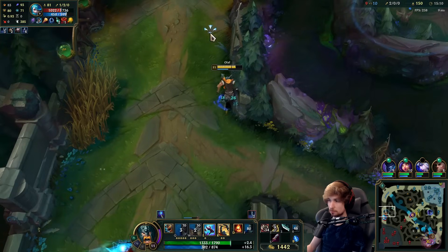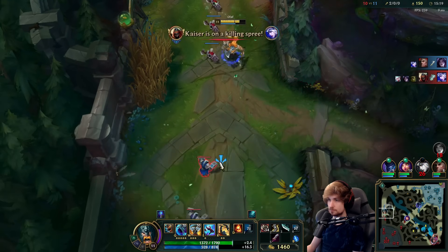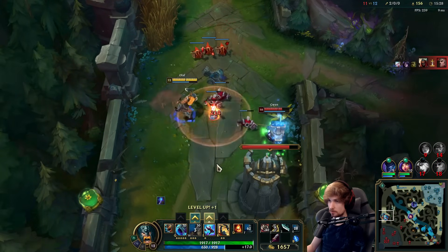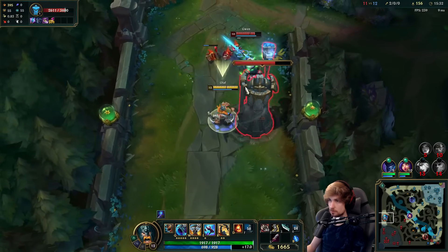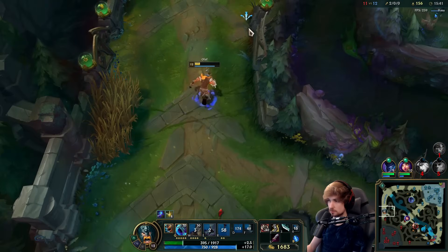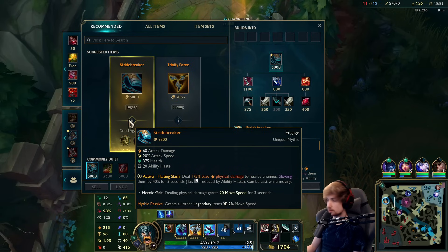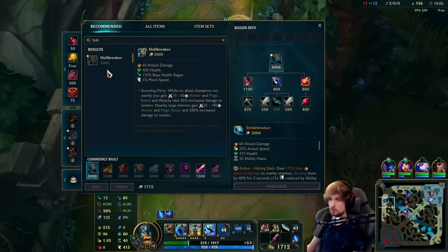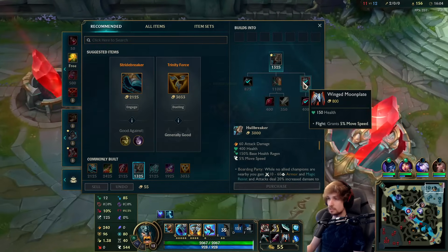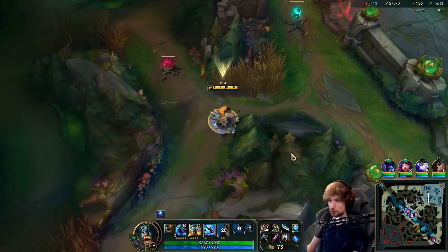The only thing preventing me from dominating Gwen now is that Zed. We push it out all the way and start forcing power plays. We push him out but he gets away this time — not next time. I'm going to go Hullbreaker — I really like this item, especially for the movement speed percentage. Always great to build when snowballing.